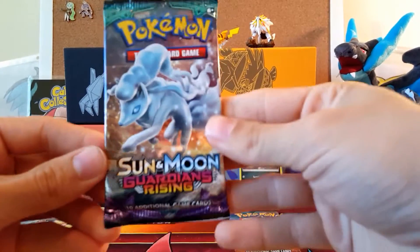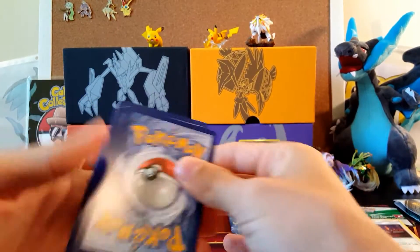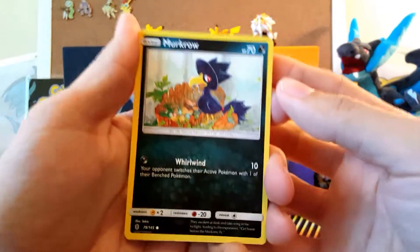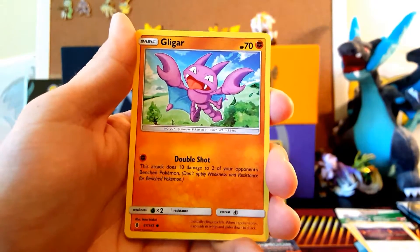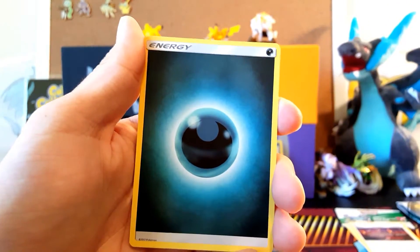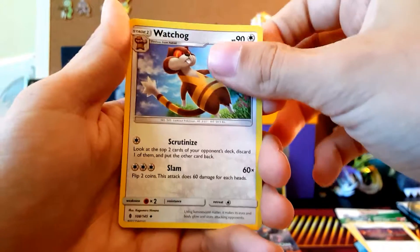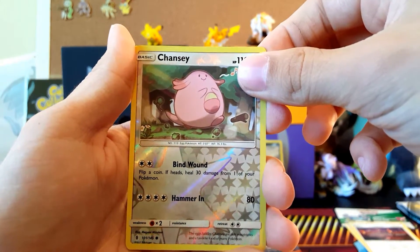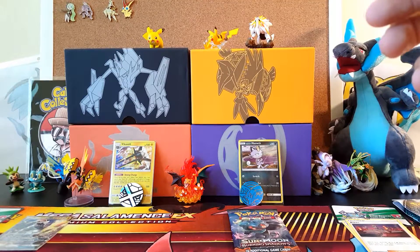Guardians Rising might also get some last-pack magic — you never know with blisters. Generally you get about one hit per blister. Third Guardians Rising pack contents: Murkrow, Snorunt, Patrat, a Glagar, Bellsprout, Darkness Energy, Comfey, Multi-Switch, Watchog, reverse common Chansey, and the final rare of Guardians Rising is a non-holo rare Salazzle. So a reverse common and that's it for Guardians Rising.